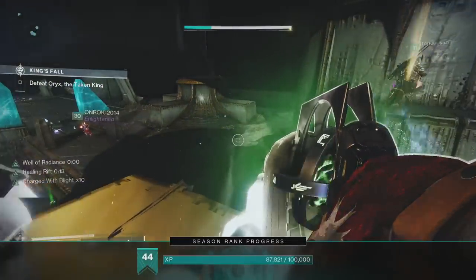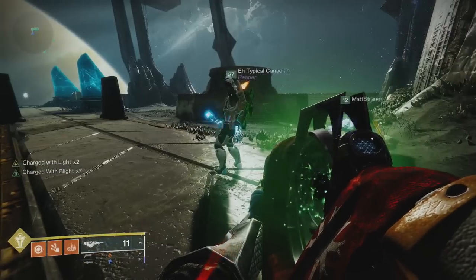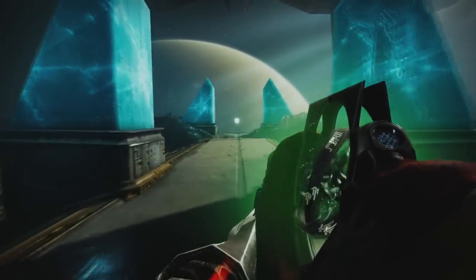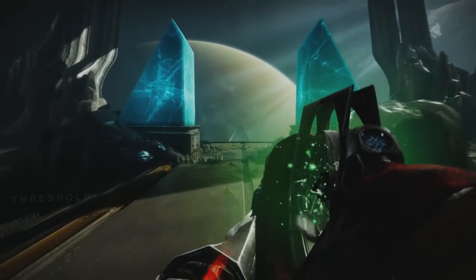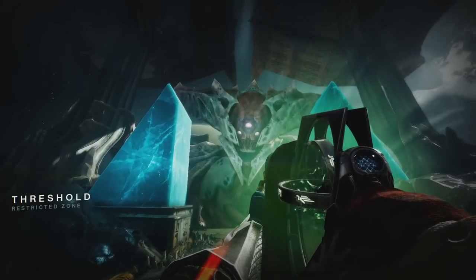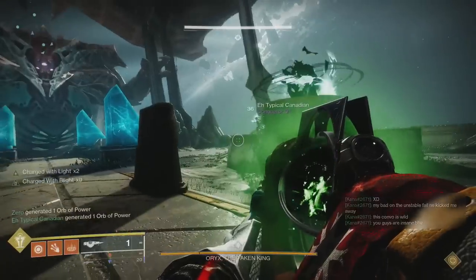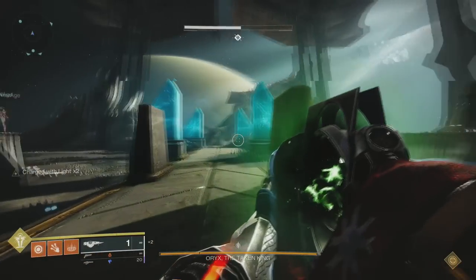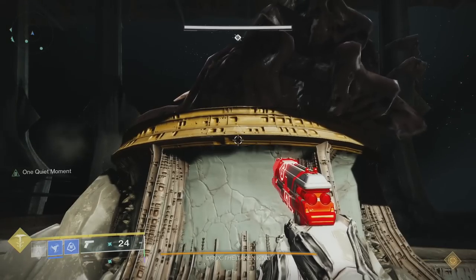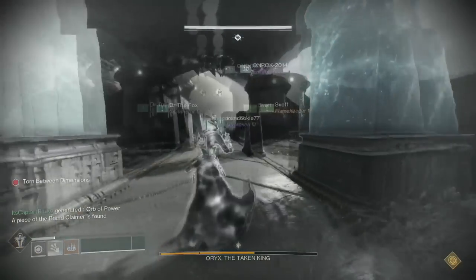Now get ready for the final encounter: Oryx. This encounter is very similar to the previous one, so you'll have the same teams in the same spots doing the exact same thing. To start the encounter, walk up to the blight in the middle — this will call Oryx onto the field. Adds will start spawning into the arena and Taken Knights will spawn on top of plates. Go ahead and clear everything out. Once everything's cleared, Oryx will go to either the left or right side and pick one of the starting plates. Once Oryx slams on this plate, it'll start to glow green. Have the person assigned to this plate jump on top of it. Once they're on it, someone will randomly be torn between dimensions.